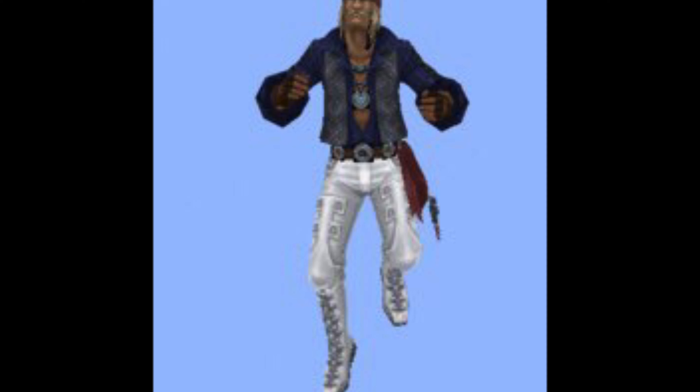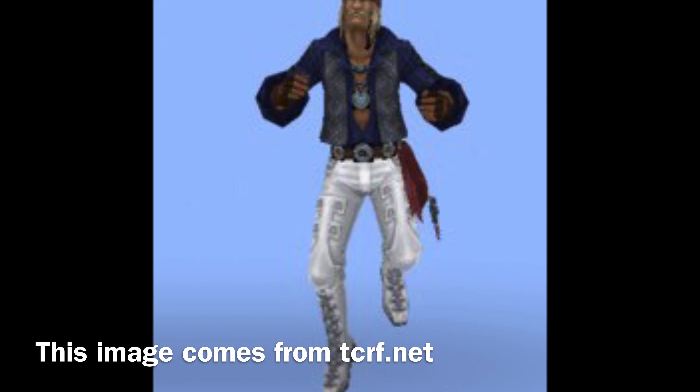Dixon's unused jumping animations. Dixon has jumping animations, but he's never in a position where you can jump with him — especially since he's not playable. You can't leave the green areas to go jump off a cliff with him, so those animations just go unused.